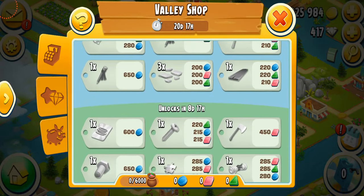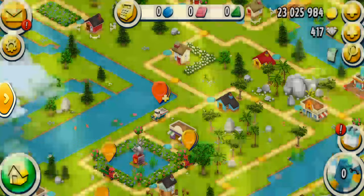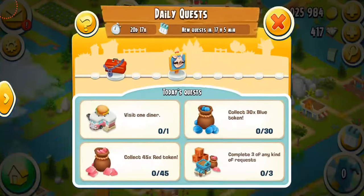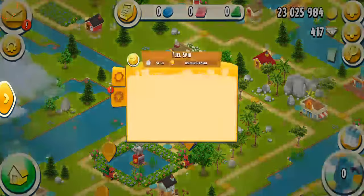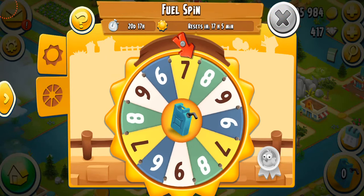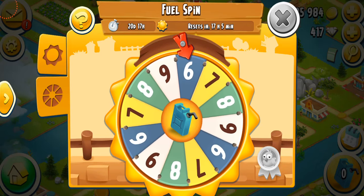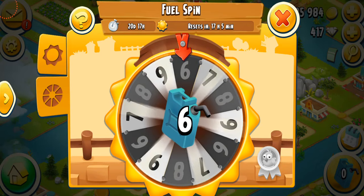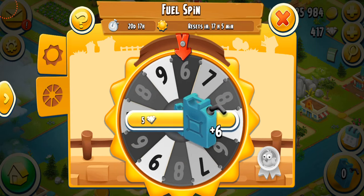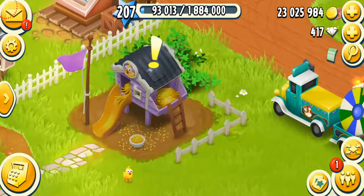Let me check my common shop — I'm getting one expansion permit, two, three expansion permits, and I think two puzzle pieces. Good rewards. These are my daily quests. Let's spin the wheel and start driving. I was hoping to get nine, but I only got six. Not a great start.